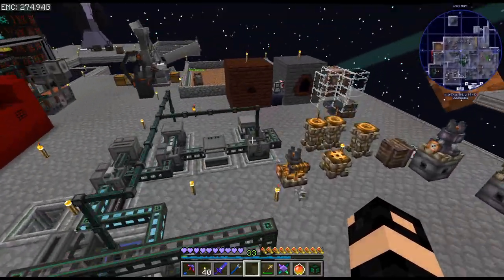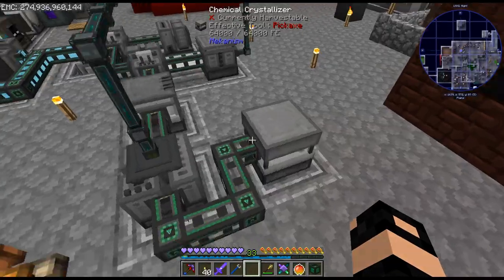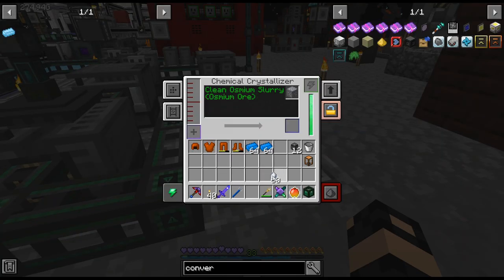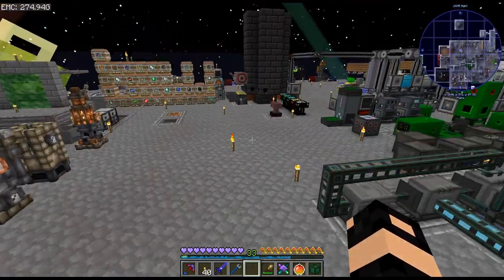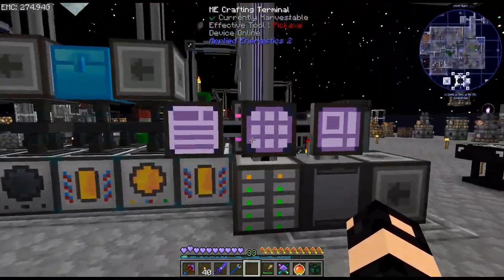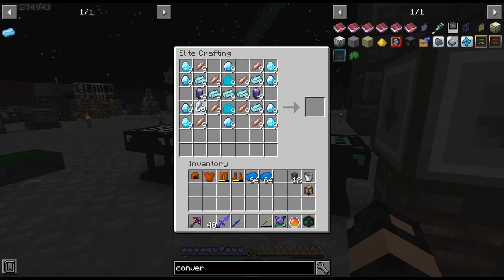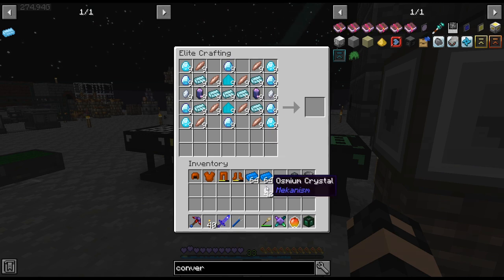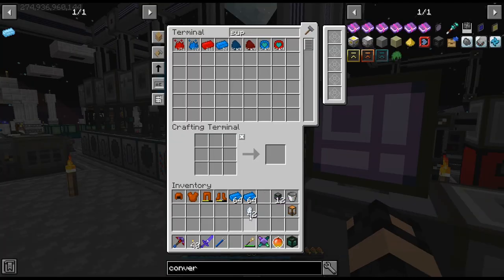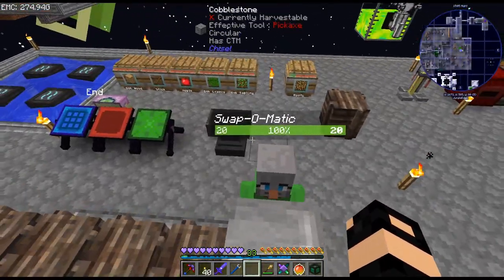Osmium — I think I had enough sulfuric acid to melt down a bunch. There's 60. I had to go to the deep dark to get some more osmium ore. So throw that in there. We just need the six degree ingots and then we can animate that block, and we'll never have to craft that again.